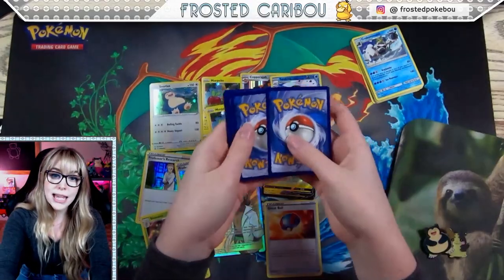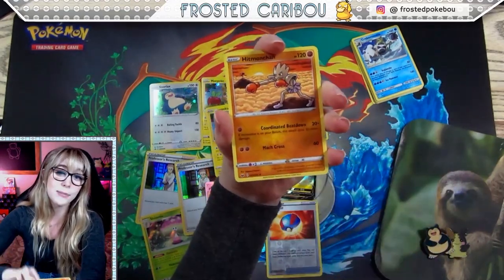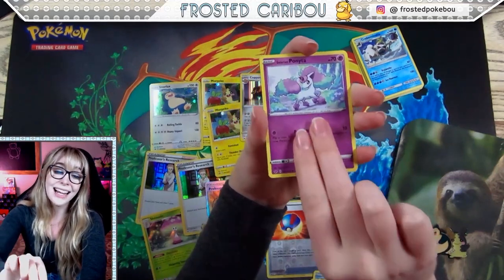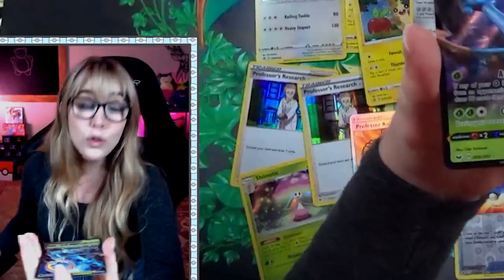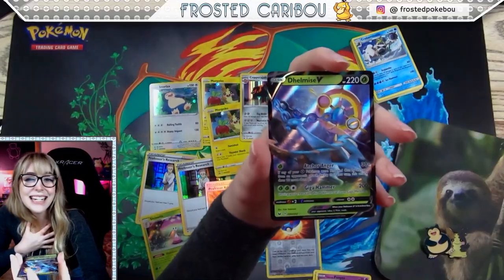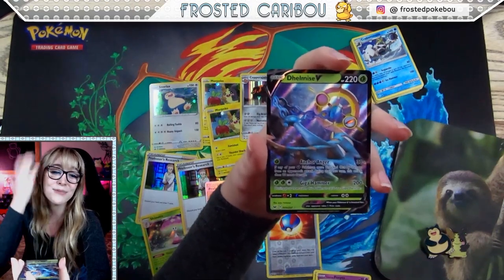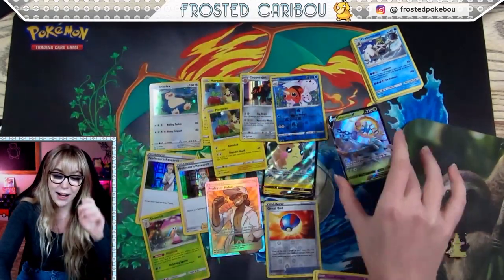All right everybody — last pack, last pack of the last box. Going into it with a water drop energy. Morgrem, Galarian Ponyta baby, reverse holo, Eldegoss, and — oh dude — Delmize. Sorry, I keep saying 'Delmzy' — it's Delmize. I've said it wrong for so long my brain just doesn't compute. Delmize V! That is a V card out of that promo box — holy smokes!